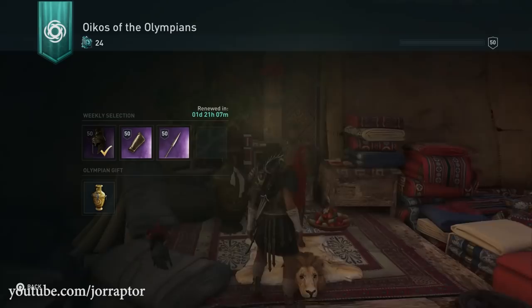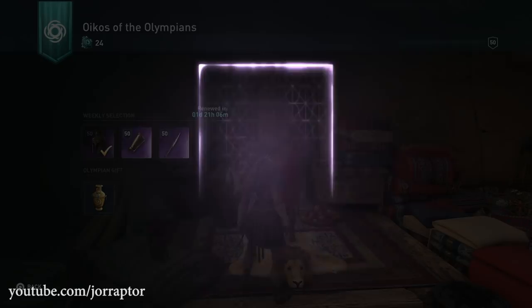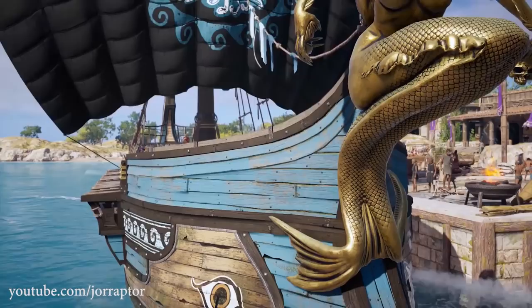High chance it'll be an epic — and it is: the hoplite helmet with hunter damage, targets from distance, and crit chance while full health. Not really a fan of the crit chance since you'll be aiming for headshots with hunter damage, but it still adds something, and you are full health most of the time as a hunter. Still, we got a legendary item this video. Next video we'll continue trying to get the Hades lieutenant — it is possible.